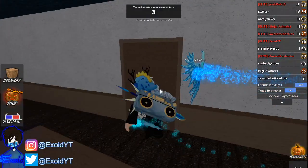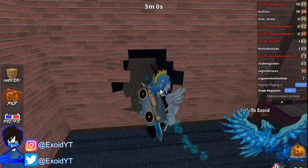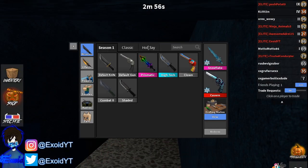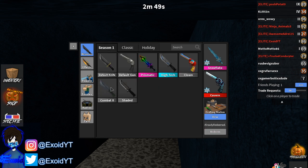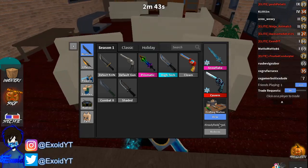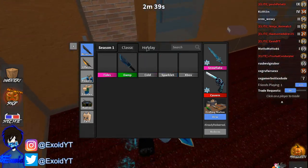Comment down below if you guys want the brand new godly. Let me show you guys the working codes right now. So far there aren't any new codes — the only code is COMB42, which stands for Combat 2. Redeem it and you get the Combat 2 knife. As you can see it says already redeemed for me; if a code was expired it would say expired, so it might still be working for you.